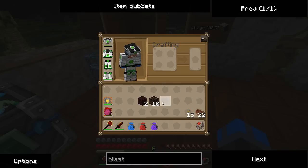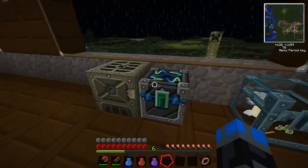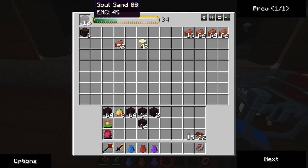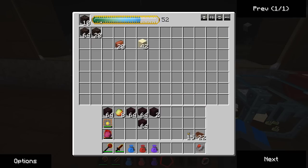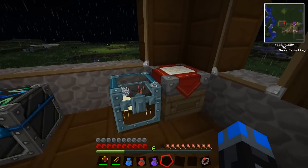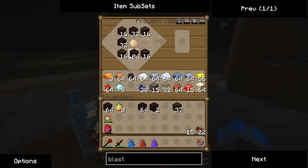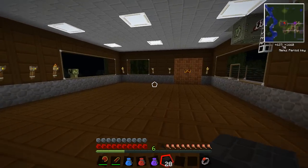One blast furnace brick recipe yields four bricks, and we probably need about 16, so we don't need ten magma creams. Soul sand has a much higher EMC value than nether brick. With soul sand in the corners, nether brick, and magma cream, that made 28 blast furnace bricks. Let's see how we do with 28 of these.